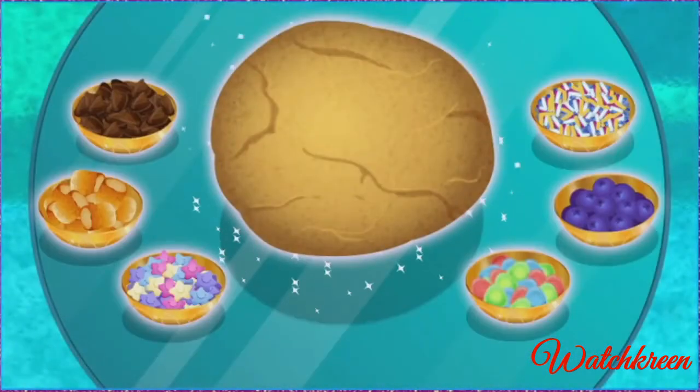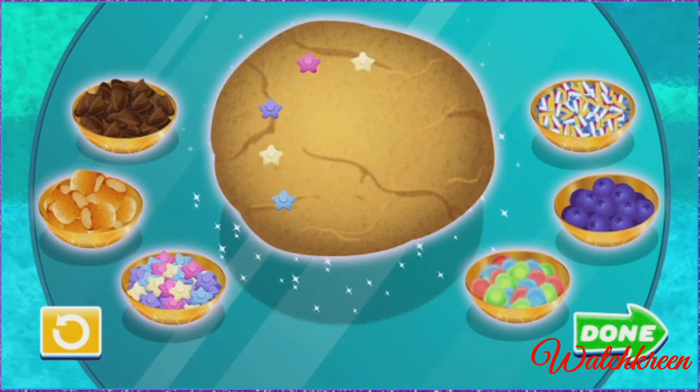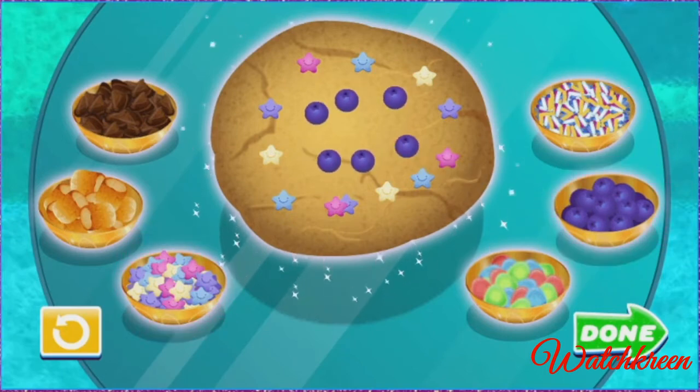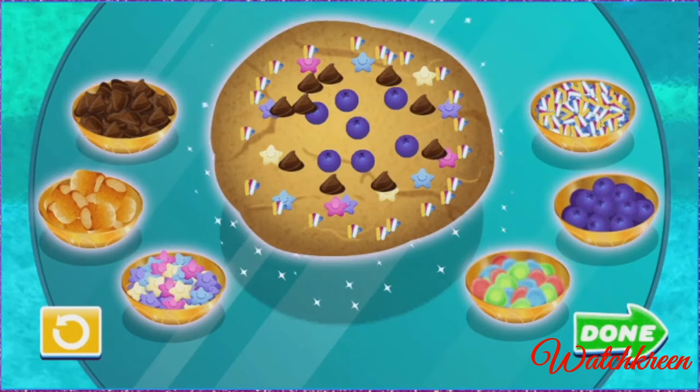Now that the cookies are done baking, it's time to decorate them. Click on a decoration you want to add, then click again on the cookie to add it. Star sprinkles! Nice job! That's some sorcerer-style decorating. Decorate those cookies so the dragons can get their treat and I can get my gems. Fuzzleberries! Looks good! Rainbow sprinkles. Chocolate chips. Looks good! Can't wait to eat. Done!